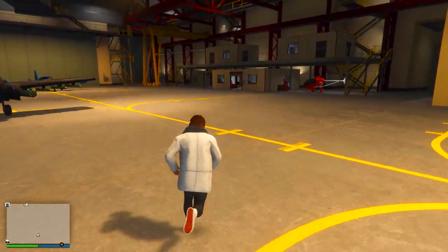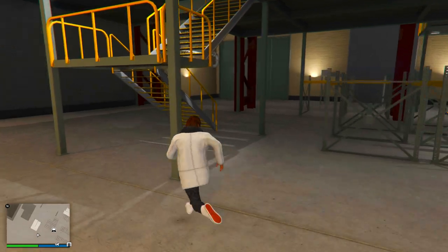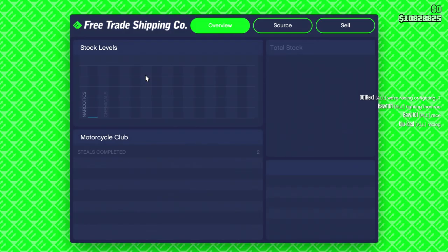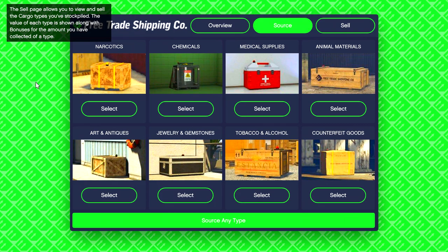Once you have your hanger business, go inside and head over to your laptop. If you're ever thinking of getting any planes in GTA 5, you're going to need a hanger to store them. When you're at the laptop, there's an overview, a source option, and a sell option.